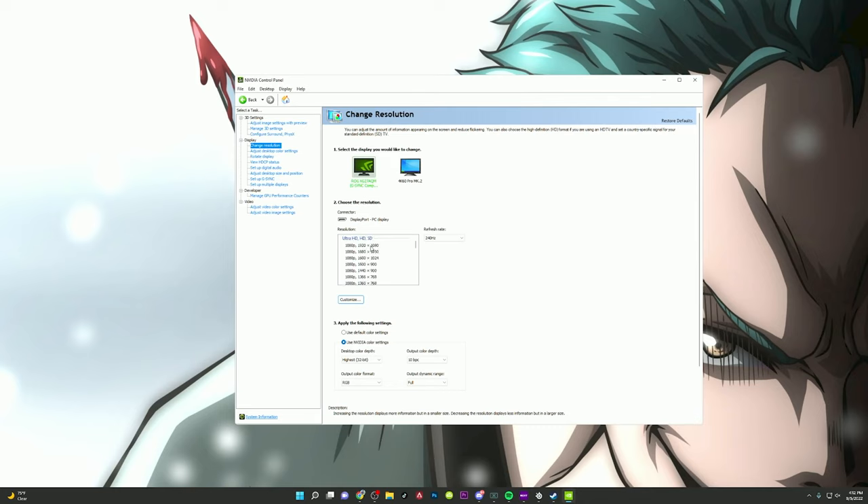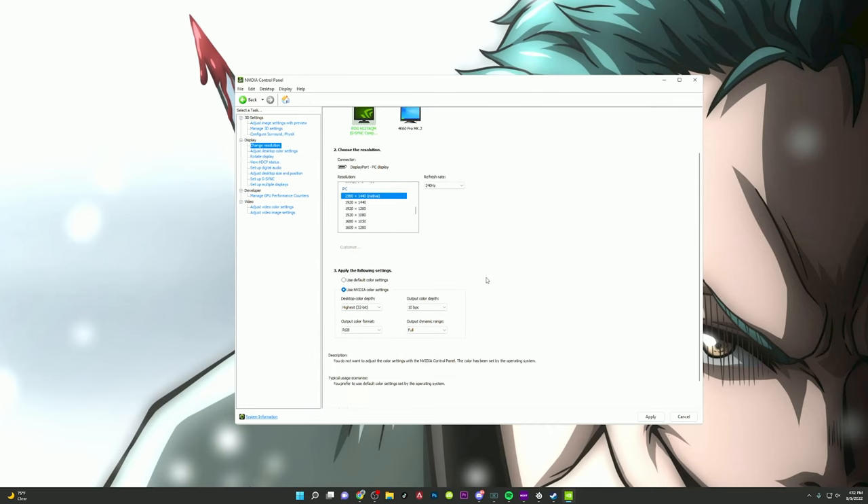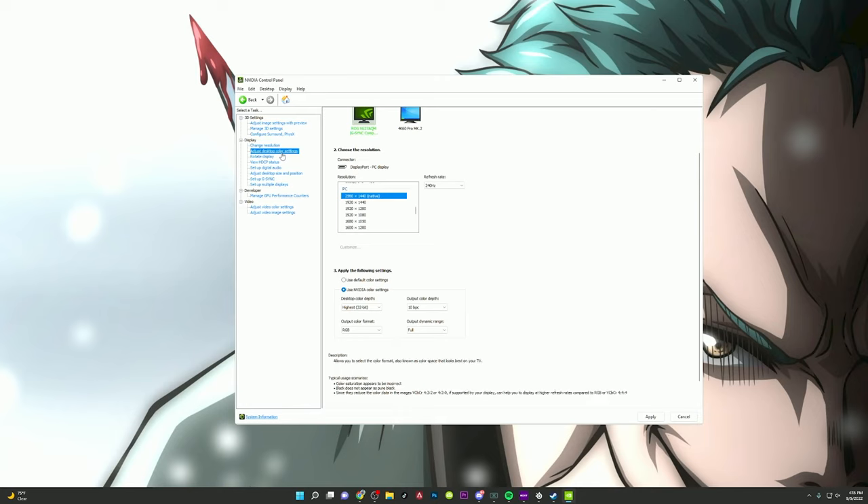Texture filtering off. Allow in high performance. Trilinear optimization on. Thread optimization on. Triple buffering off. Virtual reality settings you don't need. Vertical sync I have set to use 3D application settings. Under 'Configure Surround Physics' I have this set to my graphics card specifically so it doesn't use my CPU and prioritizes the GPU 100% of the time. Next go to 'Change resolution' — a lot of PC players don't know this, but when you first get a PC it defaults to 1080p ultra HD and you can't get your max refresh rate. Come down to the PC native option, select your refresh rate — mine is 1440p — and then select 240Hz or 144Hz, whichever you have. Normally it'll just default to 60 so make sure you set it to the highest available. Then scroll down and use the NVIDIA color settings — set color depth to the highest available and output color depth to 10, and dynamic range set to full.